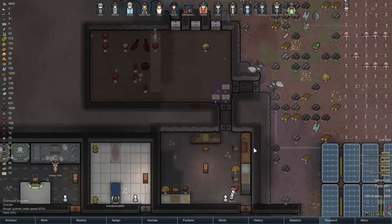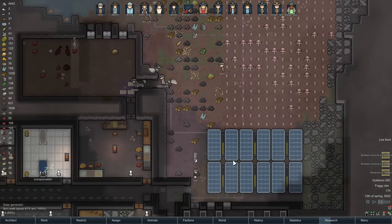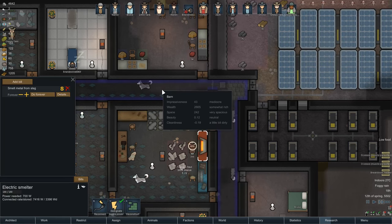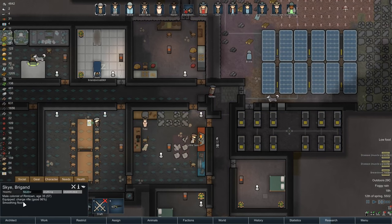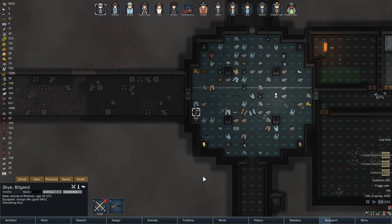We are low on food, but that's kind of fair dues. Are we doing any disassembling yet? No, apparently we're not getting to that. Skye, what are you working on? Oh, he's working on smoothing the floors. Holy hell, wonders will never cease.